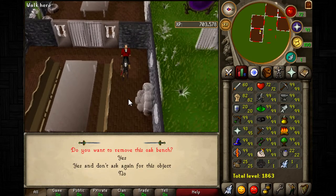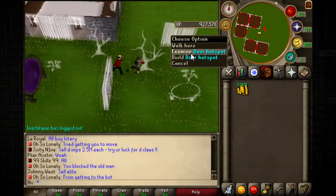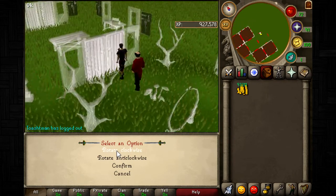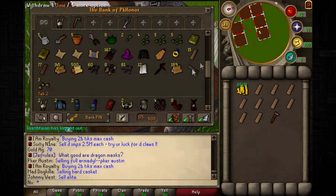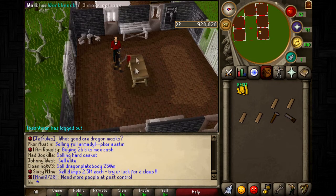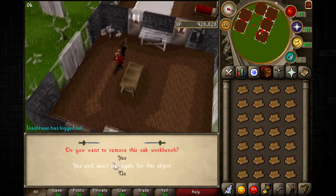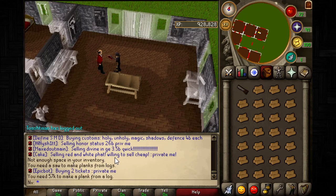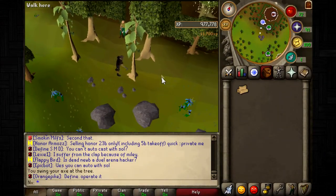Start making oak benches at around level 22 construction, then remove them. You can toggle the confirmation prompt off so it says don't ask to remove ever again, which makes it a lot faster. Build the workbench area, which lets you make planks and repair armor. It's around 55k GP per plank and with your butler right there it's much faster than using the sawmill.